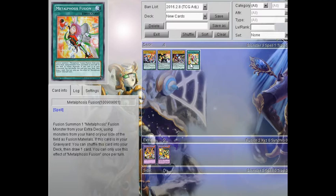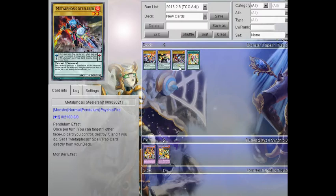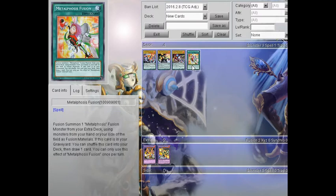Its second effect is: if this card is in your graveyard, you can shuffle this card into your deck and draw one card. You can only use this effect of Metaphosis Fusion once per turn. That's actually a really good effect because if you've got this in your graveyard, you can shuffle it back and draw an additional card. Then you can destroy another card with your pendulum effect and set it directly from your deck again to be able to fusion summon again. So basically you can get a maximum of maybe two to three fusion summons that turn if you open two copies, all because you can recycle the card. You'll probably want to play this at three purely because of that effect.